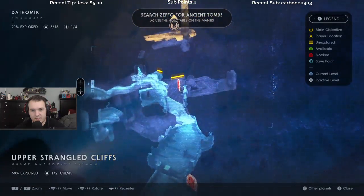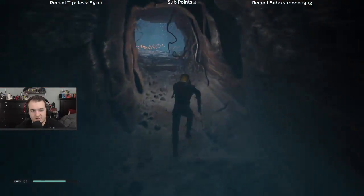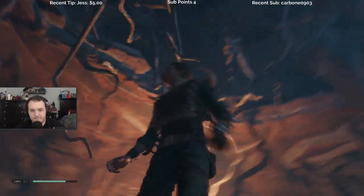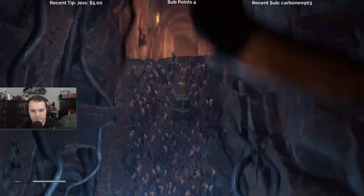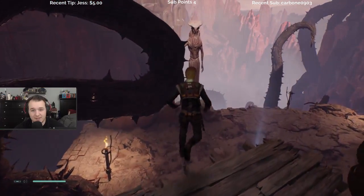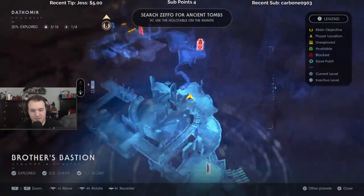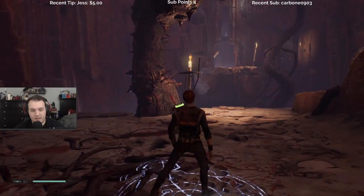Blocked, blocked — there's another pathway all the way at the entrance. His legs like freak out for some reason when you're climbing up that. Well, I guess we can't really go that way until we learn double jump — let's meditate.